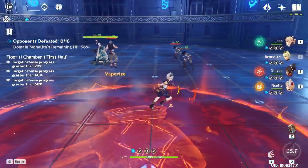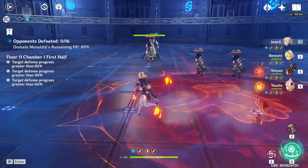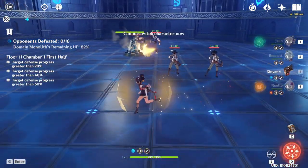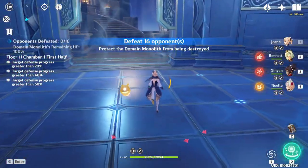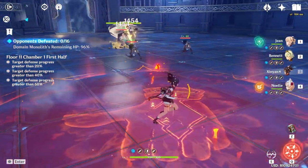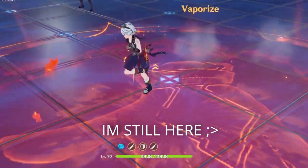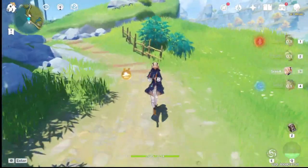But in Floor 11 of the Abyss, when you're debuffed by Slowing Waters, you're going to have to stay inside Bennett's circle for a good five to ten seconds before the debuff goes away. Also note that the debuff only affects the character currently on the field — so if you cleanse and then swap, that next character will be affected by Slowing Waters again. You have to let them sit in the circle until it's gone.